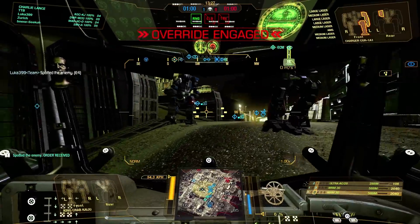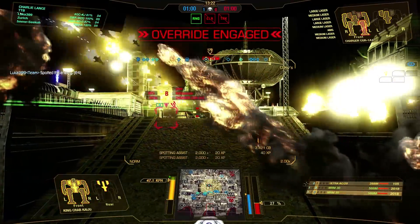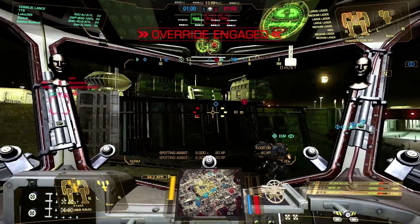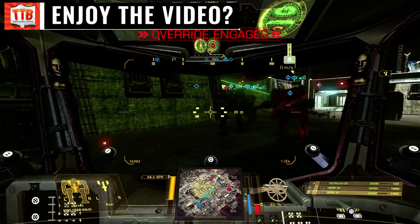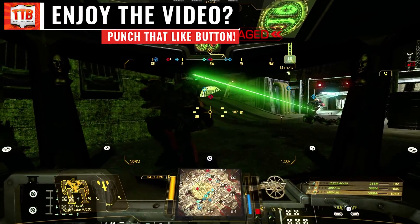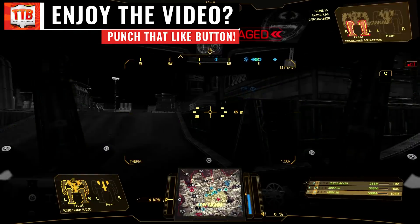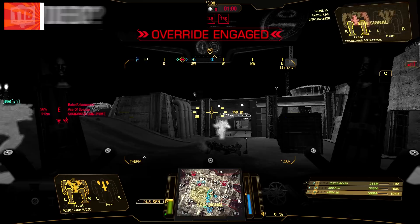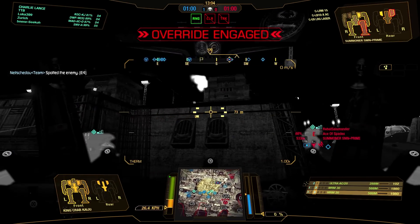Enemy team is already in the center. It doesn't look like my team actually wants to take the center. There's an Atlas, a Charger, and a Mad Cat — I'm not going to go solo against these guys. I'm crazy, not stupid. Let's stay down below here. There's probably the Atlas up top. Let's see if we can get a cheap shot off from down below.